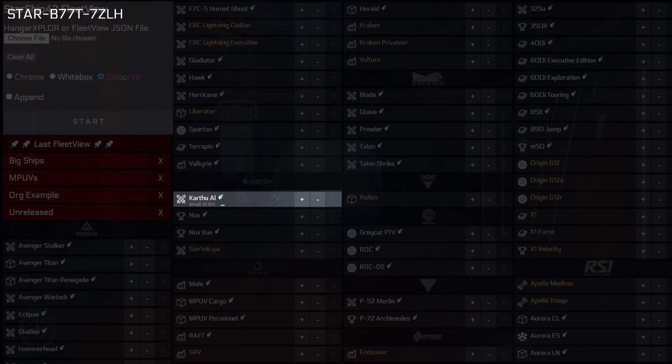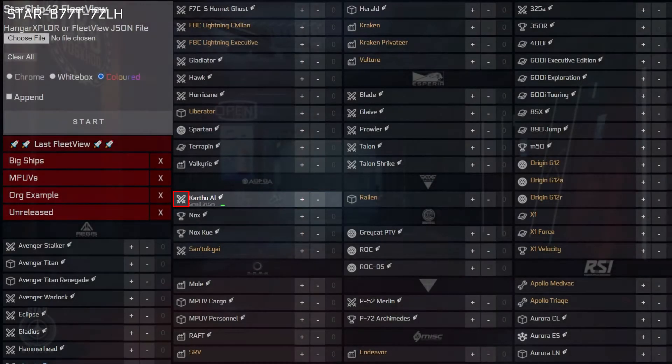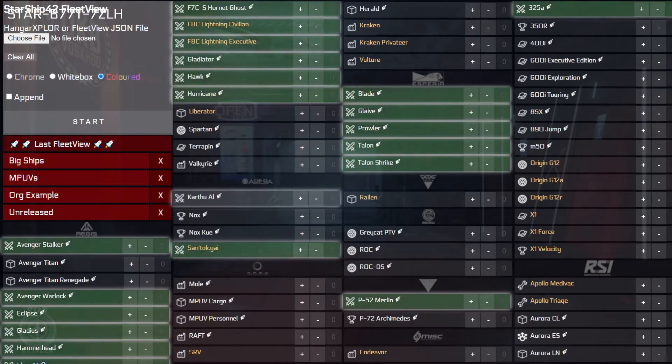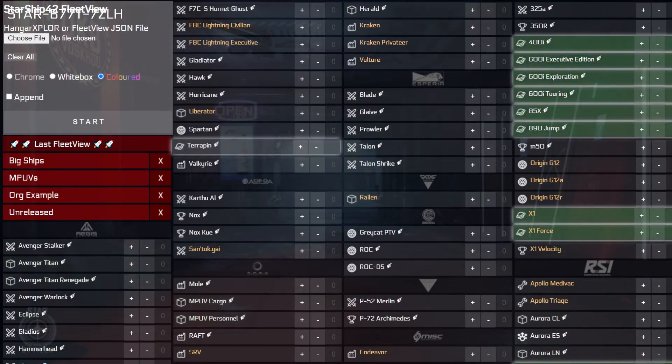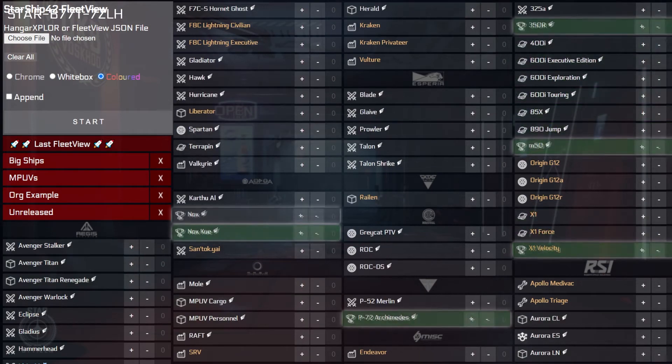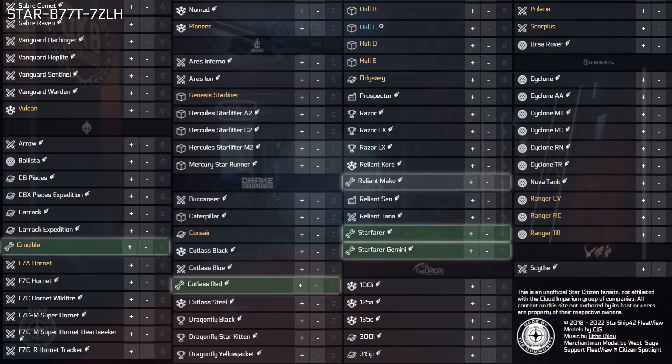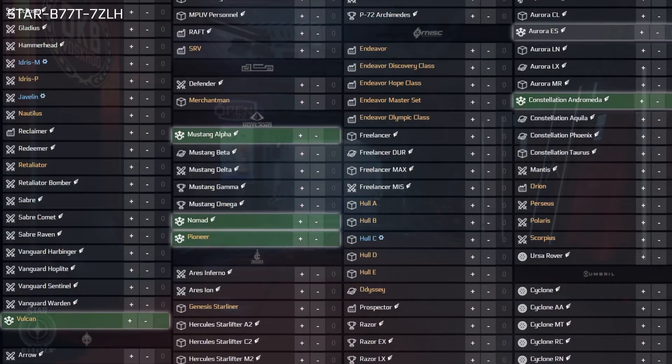On the left side of each ship's row, you will notice an icon that represents the ship's primary role. There are eight different icons, including a sword for combat, box for transport, planet for exploration, trophy for competition, wheel for ground, factory for industrial, wrench for support, and numerous outward-facing arrows for multipurpose ships. Hovering over these icons will highlight all other ships that share the same role.